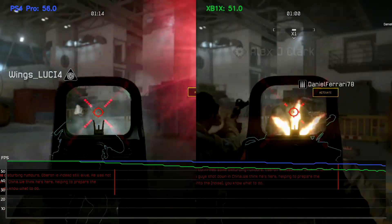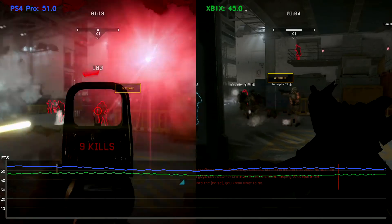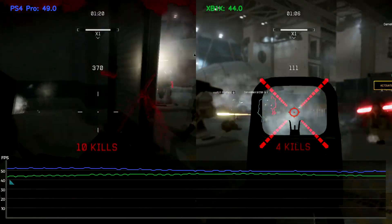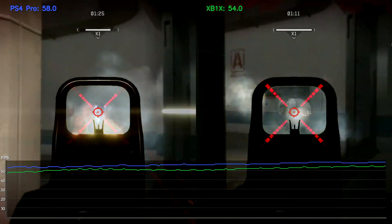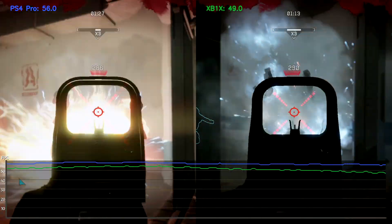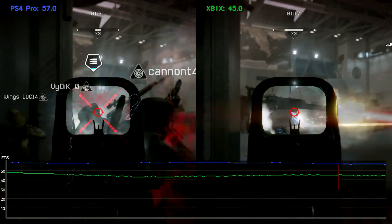It's hard to get like-for-like competitive shots, so there's nothing saying PS4 Pro can't also go into the 40s. However, co-op shows that the Pro yields a definitive advantage over the X. Frame rates are still going to go into the 40s on a couple of maps on both consoles, but it's clear cut that the Pro currently offers the best Warface experience on console.